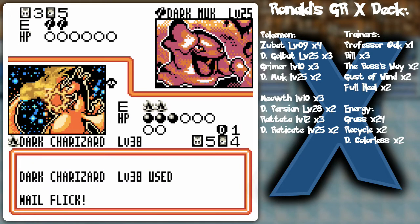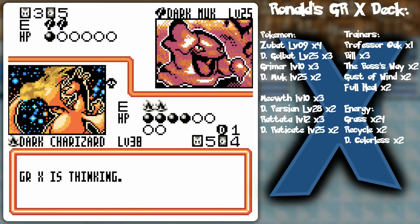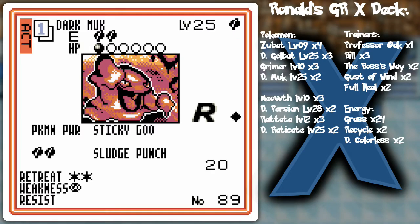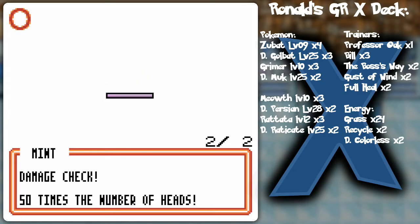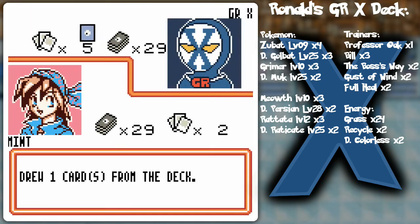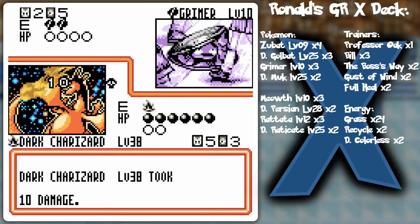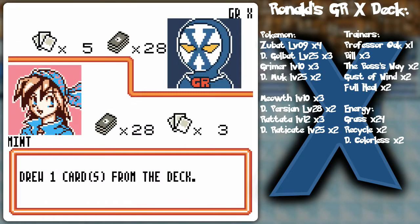I should probably use Defender because the poison is the only thing doing damage to Dark Charizard, unless he switches to something with higher attack power — but I don't think he will due to retreat costs. That's what I thought — Dark Muk has a two retreat cost. Going for that one head flip — just one, okay. So Dark Charizard is definitely going to be knocked out because of the poison and the incoming attack. Moltres will be a nice backup for getting energy.